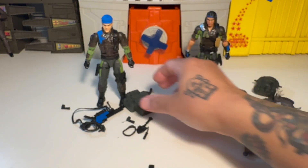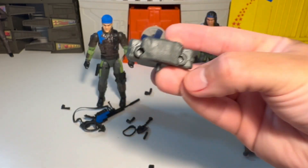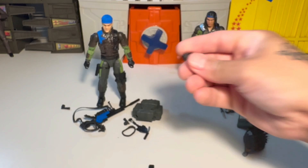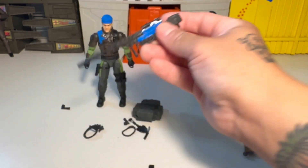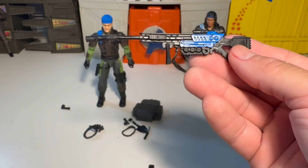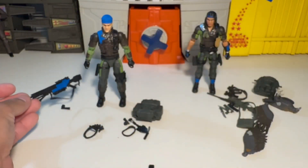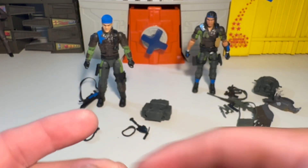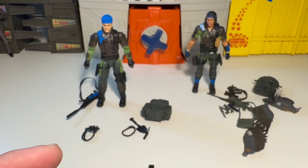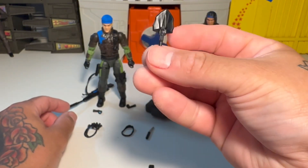Nile also comes with a little pouch — maybe carrying explosives and whatnot. And then we have good old Low Light with his backpack, which you can store his flashlights in. Oh yeah, Spirit also comes with a flashlight. Low Light has his sniper gun, which is freaking cool, all assembled. He's also a spotter and a sniper — or mainly just a spotter, I can't remember which.